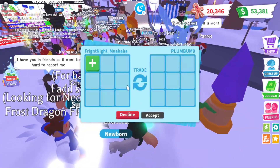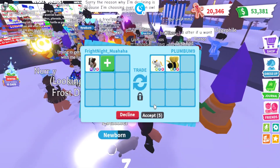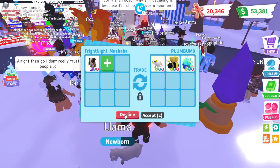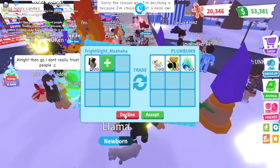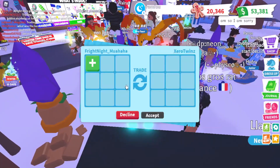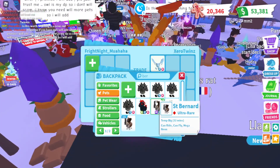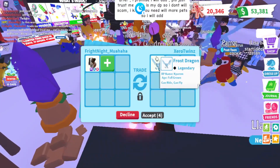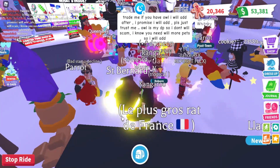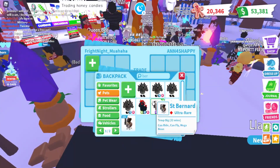Let's trade this cutie St. Bernard. First offer — let's pull out the St. Bernard. They're offering a Neon Golden Rat, a Neon King Bee, and a Neon Peacock. Too low. Let's see what they have to offer. Oh! A Frost Dragon. That's good, but I want something a little bit higher than that Frost. And on top of that, we can't end our video!